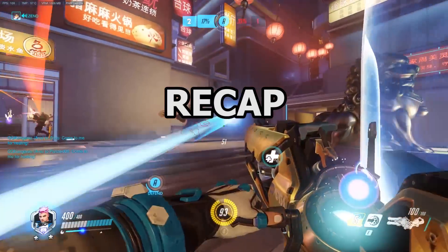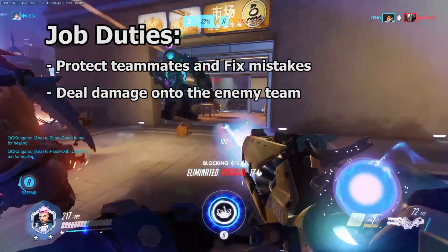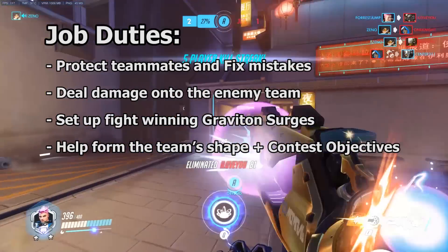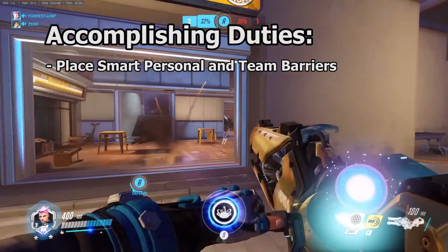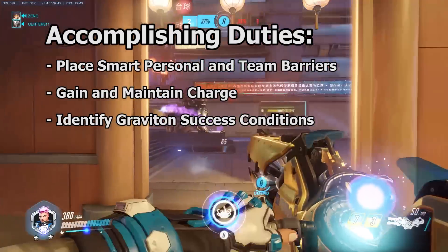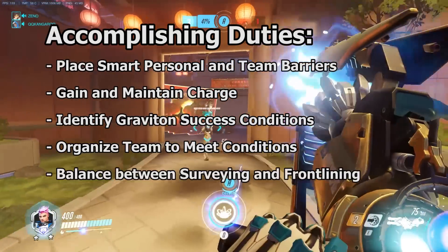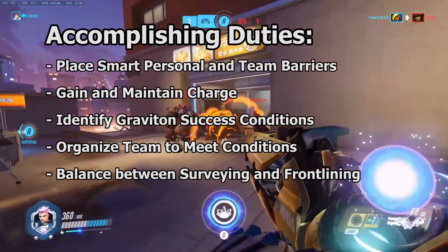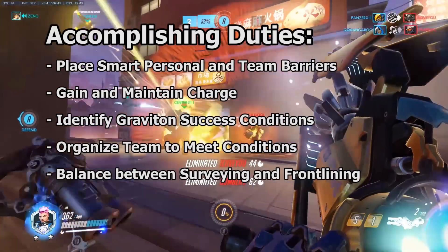To recap, Zarya has four main duties in her job description: protect teammates and fix mistakes; deal damage onto the enemy team; set up fight-winning ultimates; and help form the team's shape plus contest objectives. There's a lot to keep track of to accomplish these duties. We need to execute our bubble priorities for both our team bubble and our personal bubble, gain and maintain charge, identify the conditions required for a successful Graviton Surge, organize your team to meet those conditions, and balance positioning between frontlining and surveying. Playing Zarya is not easy. If all this intimidates you, don't let it. These skills will all develop over time and you'll get better at keeping track of all the variables involved.